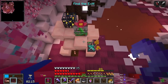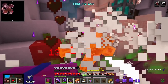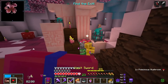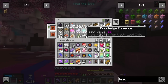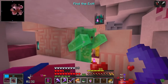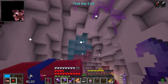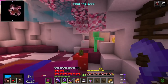With this living POI right here, we should get enough knowledge essence to make the last knowledge star we need. But I'm only at 69 knowledge essence and I need 72 — I still need another living POI. I thought I was going to get lucky there. With a minute and 30 left, I really got to get out of here. Let me find the way up and let's just jet.